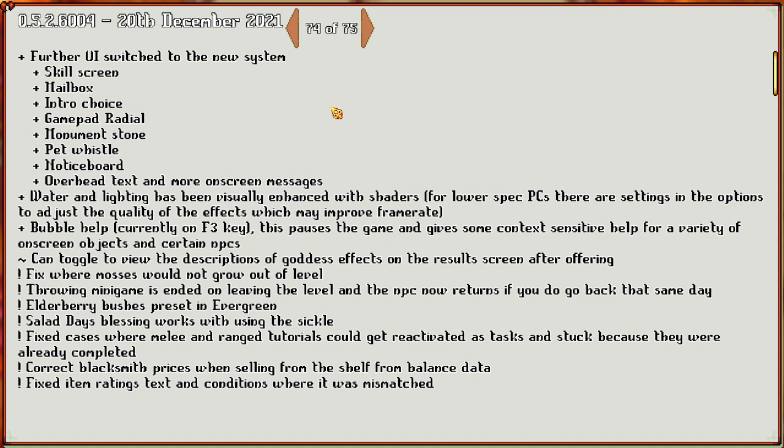Water and lighting has been visually enhanced with shaders for low spec PCs. There's a setting in the options to adjust the quality of these effects. Bubble help, currently on the F3 key, which pauses the game and gives some context-sensitive help for a variety of on-screen objects and certain NPCs.